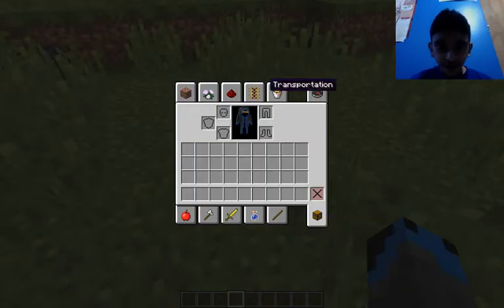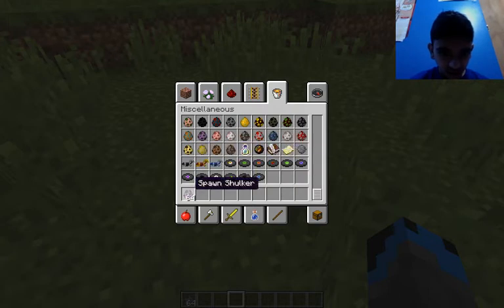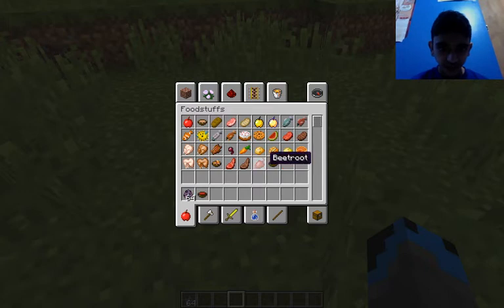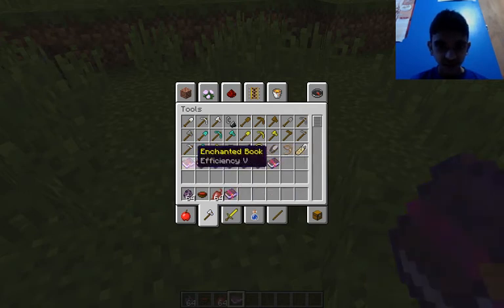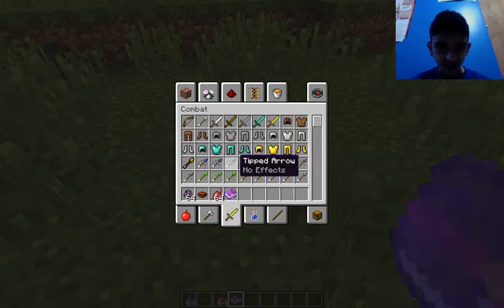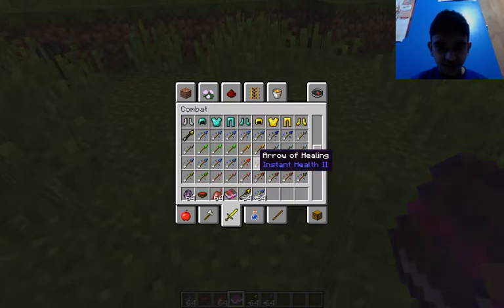Okay, now for miscellaneous. I do know that there is a new mob called the Shulker. We have beetroot and beetroot soup. We have mending, which I don't know what it does. Silk touch. We have all of these new arrows — spectral, tipped, tipped arrow no effects, jump boost.